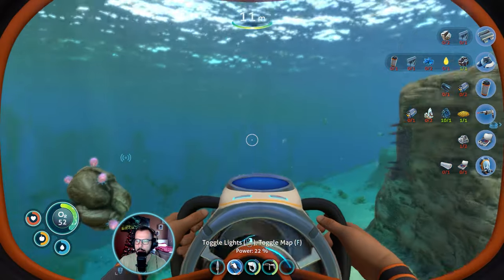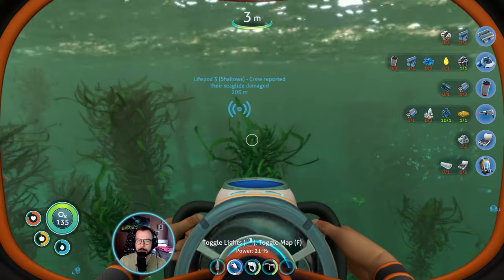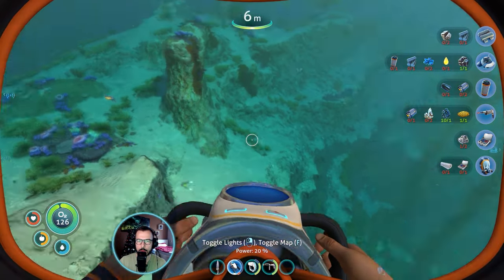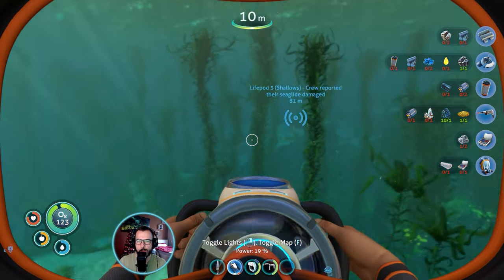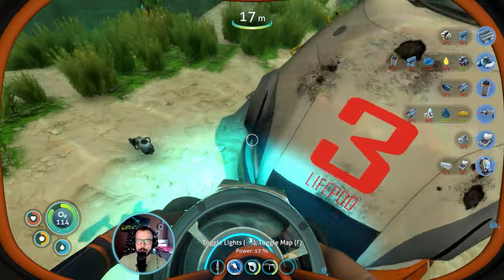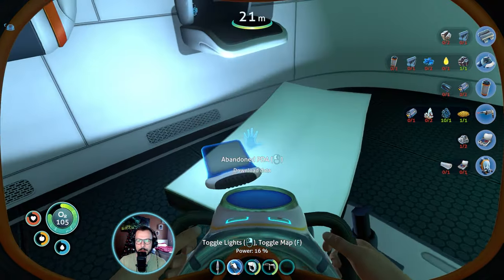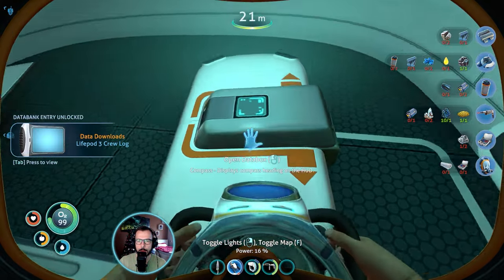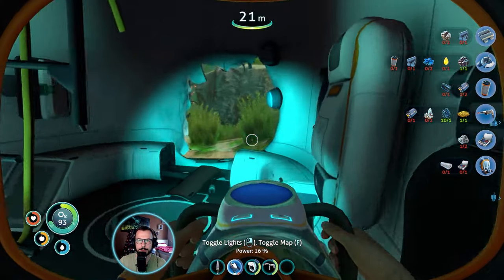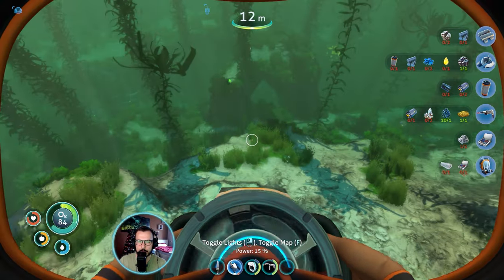Can I scan the gasopod? Yes! Let's see what's up there. This one was supposed to give us a sea glide, but I obtained it earlier. Inside some of the wrecks you will find stand-alone blueprints that are completed right away, like the compass now, and I don't think there is anything more here.